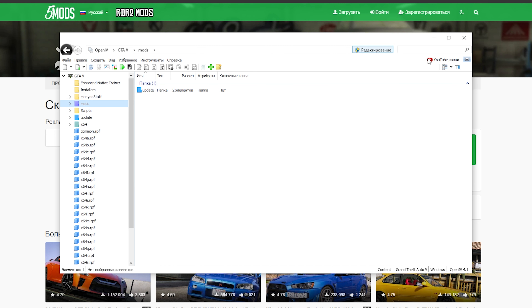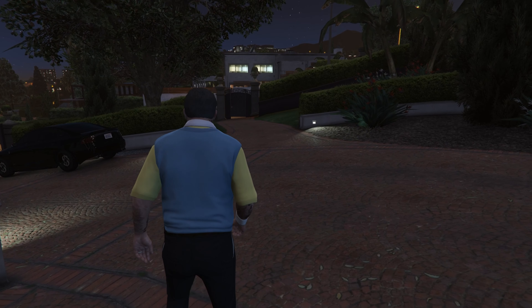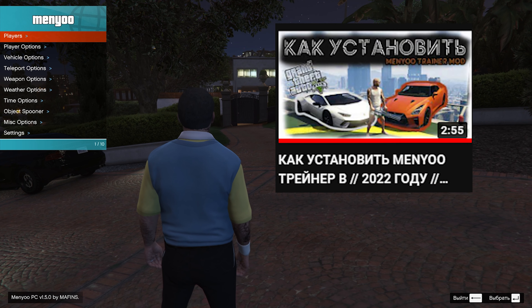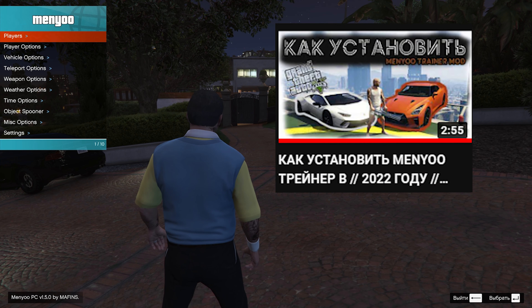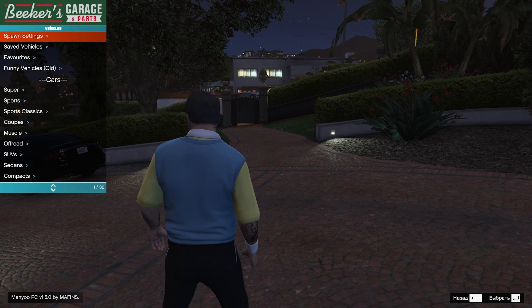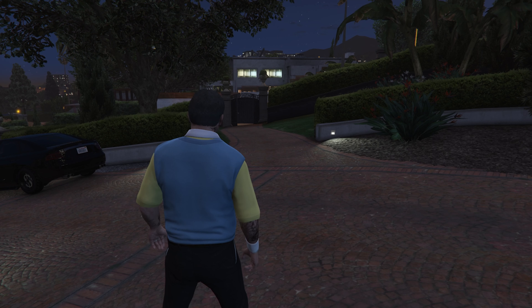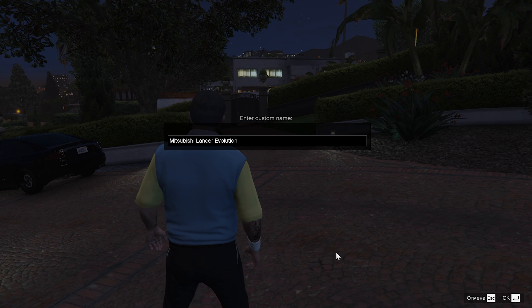Машину мы установили. Можно убрать редактирование и закрыть OpenIV. Теперь заходим в блокнот снова, смотрим имя для спавна машины — EVO 9. Можно его запомнить или оставить открытым блокнот. Теперь можно зайти в GTA 5. Нажимаем кнопку F8, открываем меню тренер. Переходим по пути Vehicle Options > Vehicle Spawner > Favorite > New Vehicle Model. Здесь пишем название машины: EVO 9. Нажимаем Enter. У нас вылазит полное название машины — это уже значит, что вы установили правильно машину.